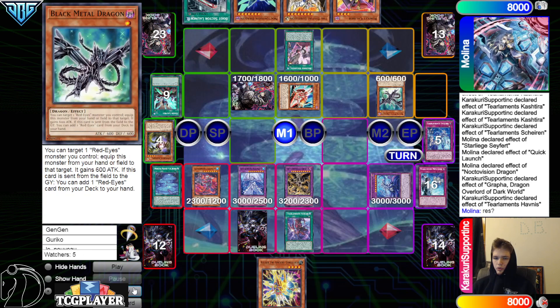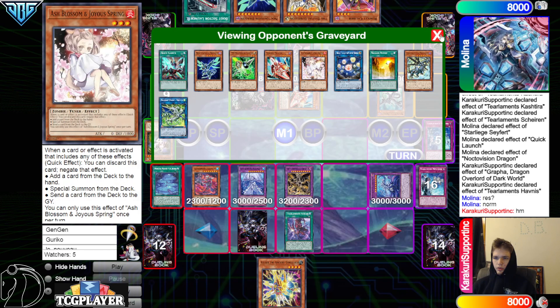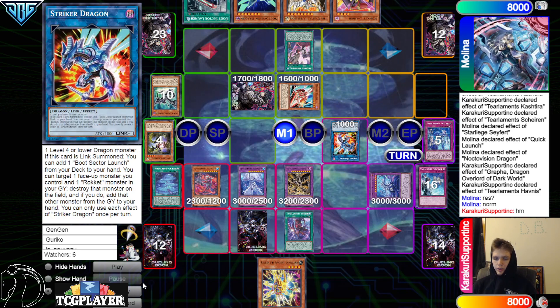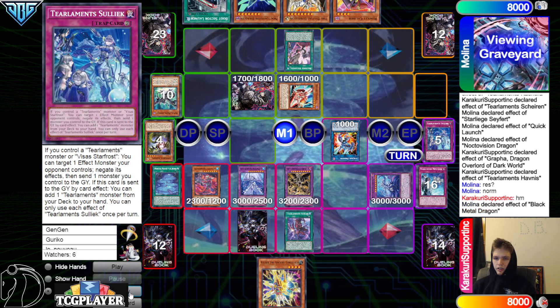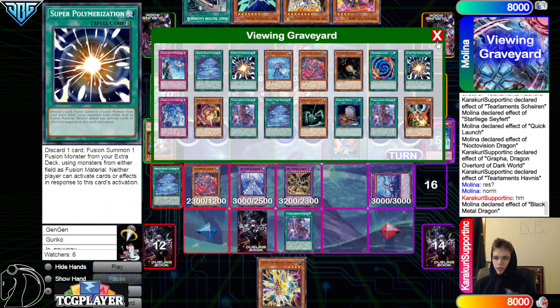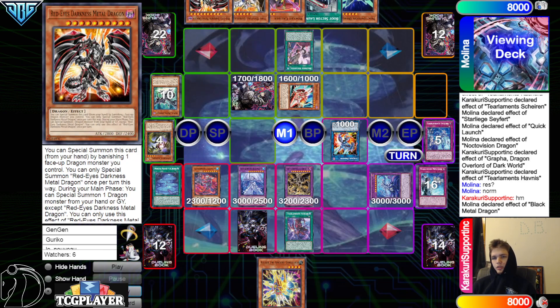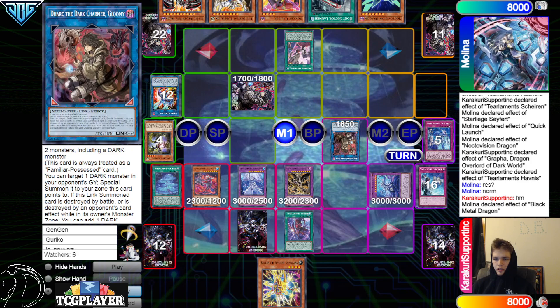Normal summon Black Metal. Turn that into Striker Dragon, then effect to search Red MD. Pretty sure they know the whole hand besides Rocket Caliber — the rest is known. Go into Dark.